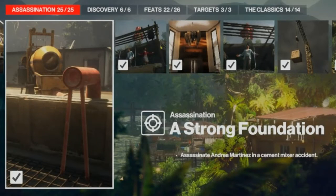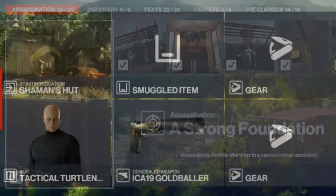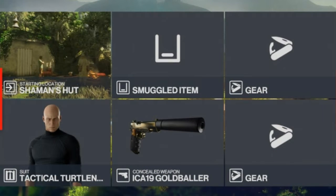Today we are in Santa Fortuna for the 'A Strong Foundation' challenge, which entails killing Andrea Martinez with a cement mixer. Unfortunately you will not be getting a Silent Assassin rating if you follow this path — I still haven't quite figured out how to get past one guy. For this challenge we will be starting at the shaman's hut, and the only thing we need is our silenced pistol.